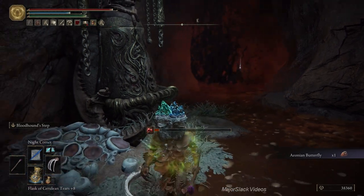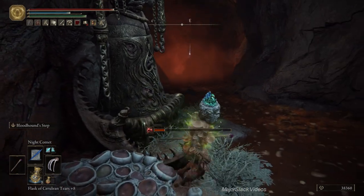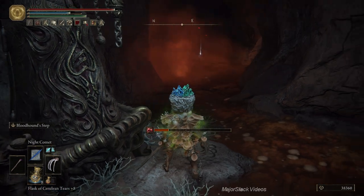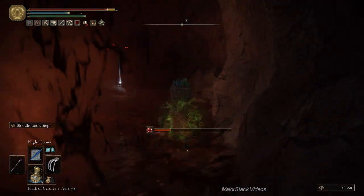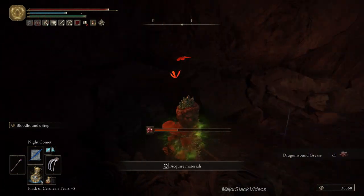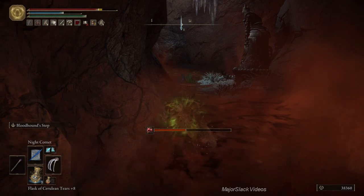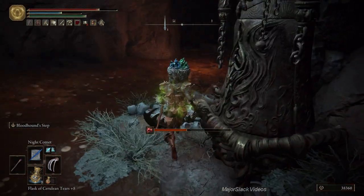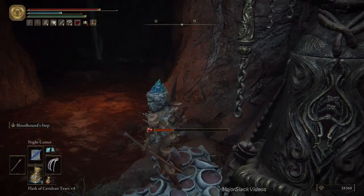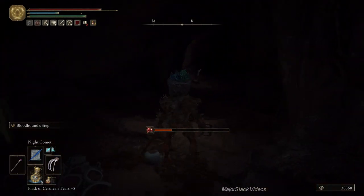That right there is some Dragon Wound Grease — I don't even know if it's worth it. This is better for melee actually. There we go, that's not too bad. Watch out for those explosions there. We just want to get across here, shoot across there, and there we go.